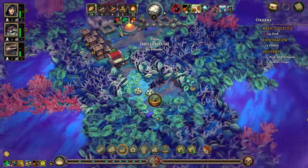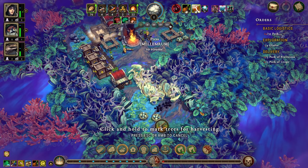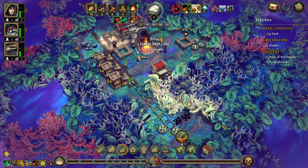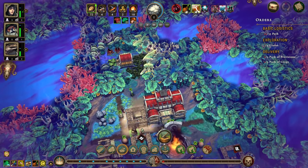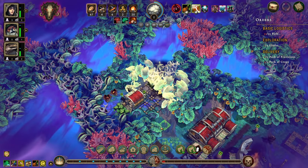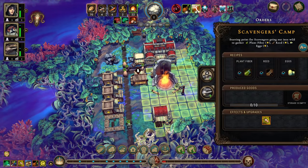We opened up in here — we have coal, reeds, and eggs. Let's move you over, we'll put paths down here, we'll put in another shelter. We will also put in farm fields where we can. We have the stonecutter's camp and the scavenger's camp. Let's put you in there, you in there.